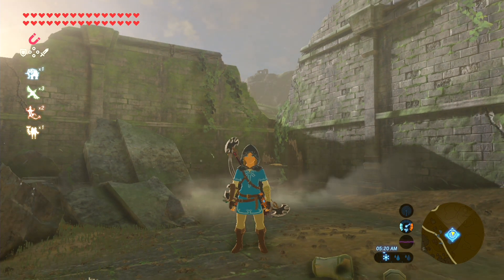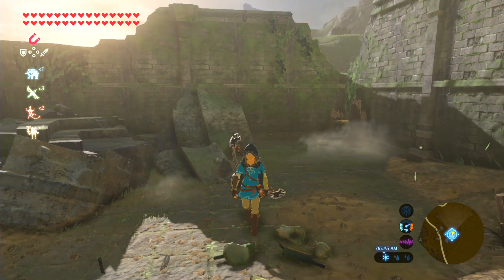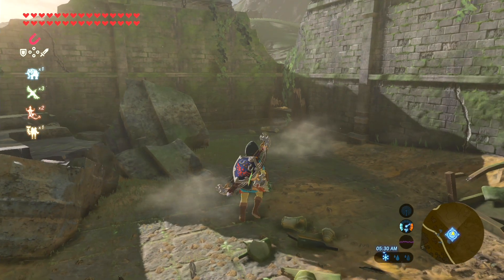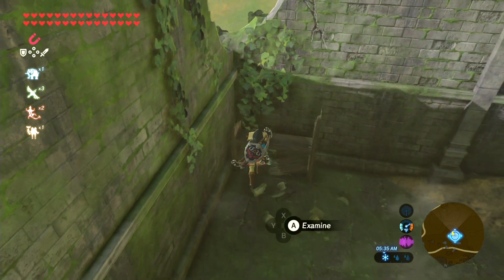We're going to continue our DLC adventure and today we're going to pick up Midna's Helmet. So we're going to start here in the Outpost Ruins because directly behind me, that book on that table contains the hint that we need. Like with all my other DLC videos, we're going to start by checking out this book.